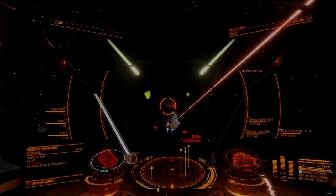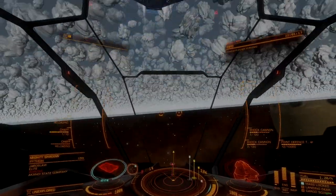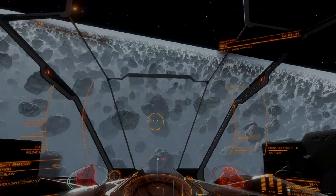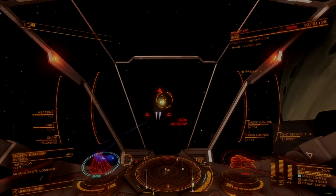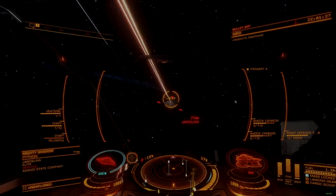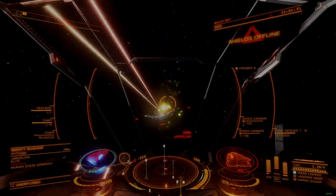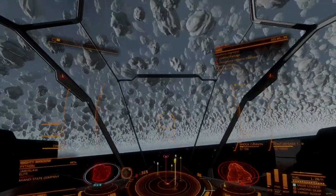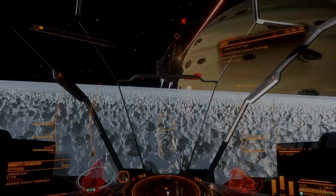The largest variants of the shock cannon can pierce armor up to 60 hardness. Many medium and large ships support armor hardened beyond this rating, such that the shock cannon is less capable against them than it is against smaller ships. This means the shock cannon is best suited to punch down on smaller targets, a factor that discourages the use of fixed mount variants in favor of the more consistent aiming of a gimbal mount.